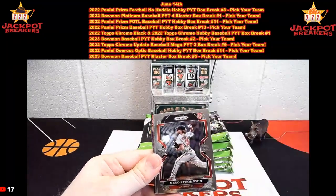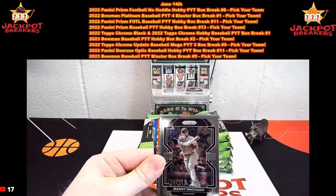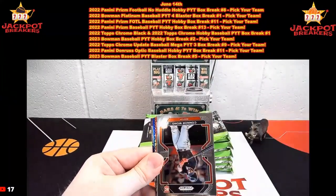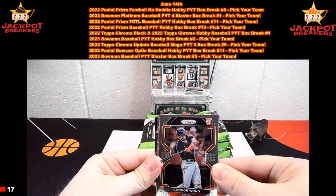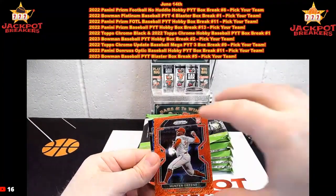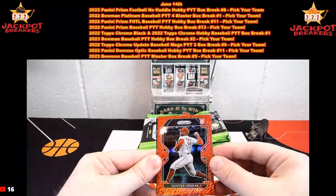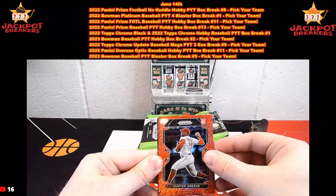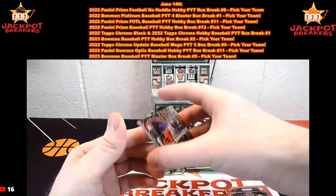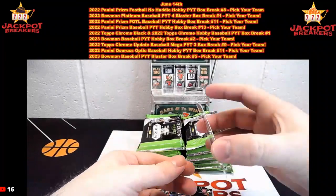There's Royce Lewis, Mason Thompson rookie, Thomas Zappucki, Manny Machado, Logan Webb. We got Connor Wong, Francisco Lindor. There's our shimmer. Forgot about shimmers in here too. We got a snakeskin coming up after this shimmer. There's Hunter Green — that'll be numbered out of seven. Let's reveal our snakeskin as well. That is going to be Tony Santillian for the Reds. So back-to-back Reds hits.